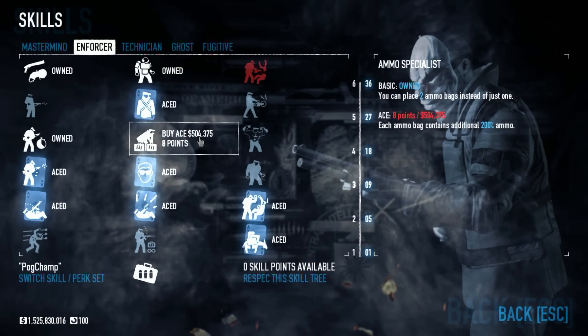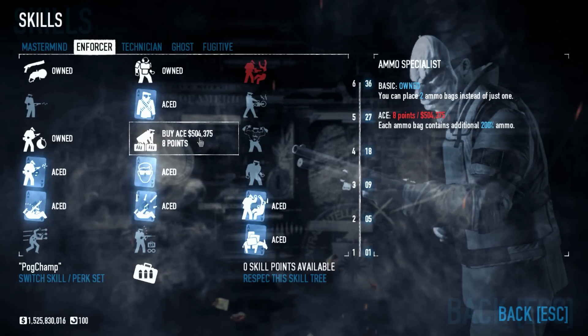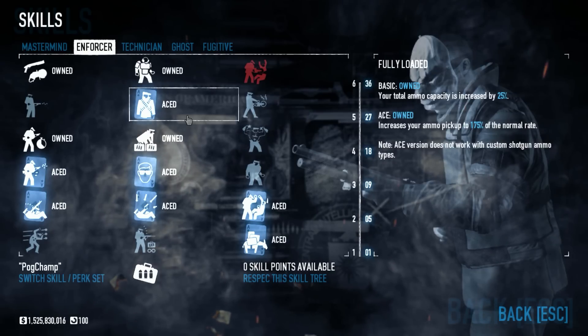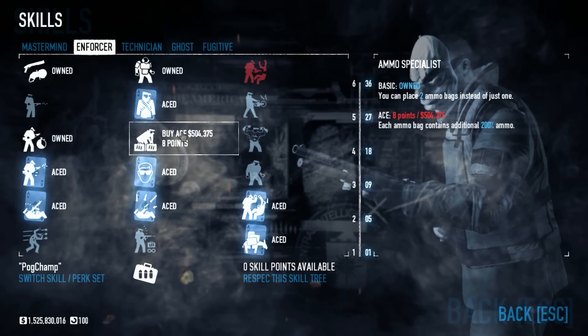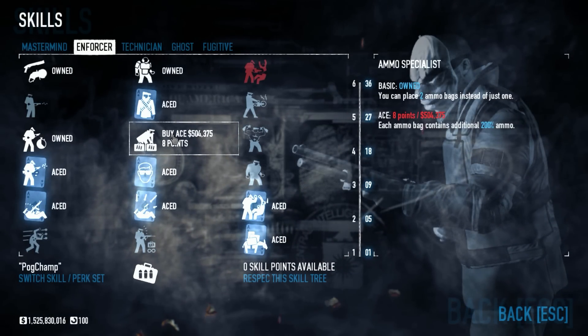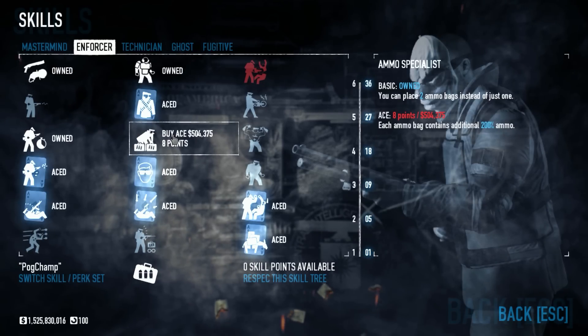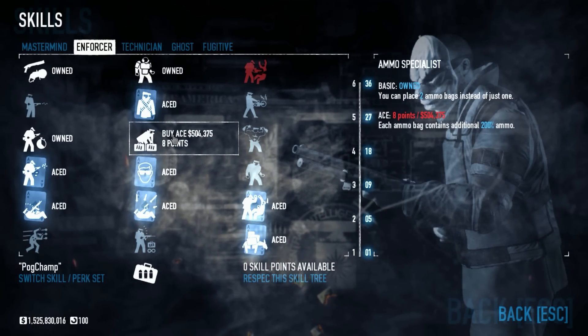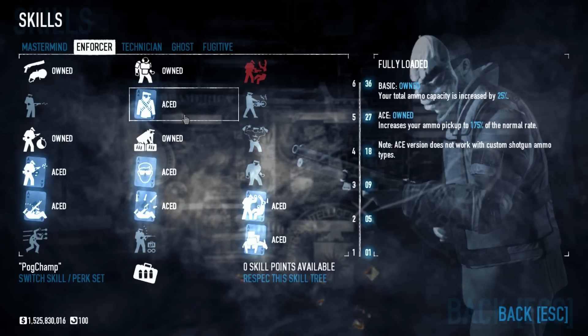Double Ammo I did not ace because I didn't have enough points, and also generally as an Enforcer yourself you'll pick up Fully Loaded, so you won't need to rely on ammo bags yourself. This is mostly just to help your teammates, unless you also run something like a minigun, flamethrower, or RPG — the weapons that can't pick up ammo off the ground. But usually that's few and far between.